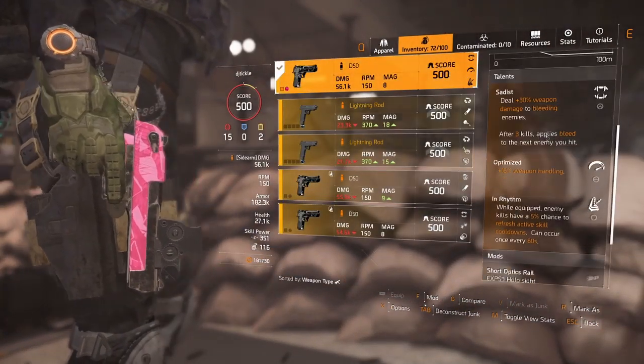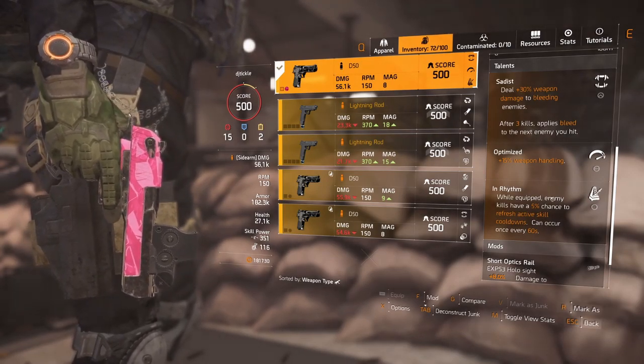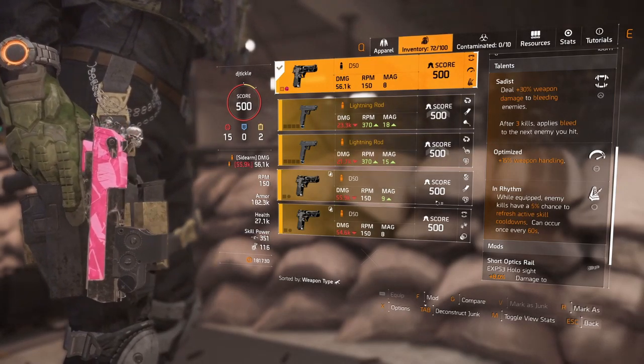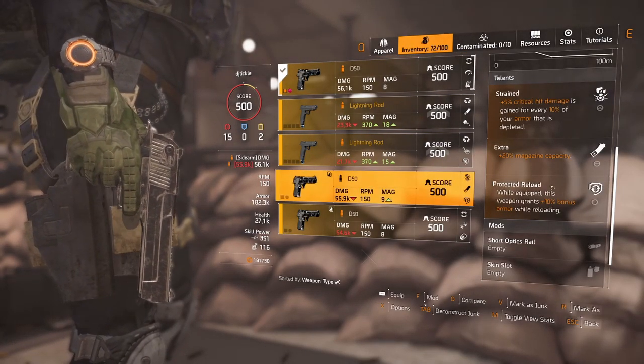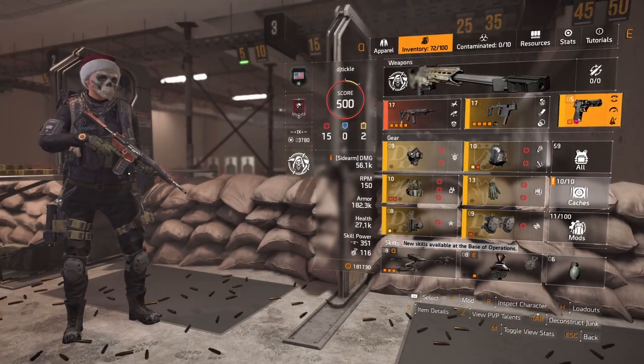For the pistol, again go with whatever you like. I'm running In Rhythm, but maybe consider Stop, Drop and Roll or Protected Reload — they're both very nice. Protected Reload could be a particularly good idea, and I'll explain why in a little bit.